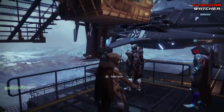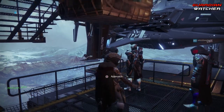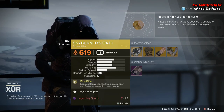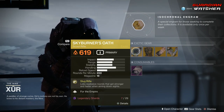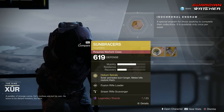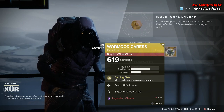Xur, what's up dude? Check out my moves man. Like always, we're going to start with the left-hand side. The weapon of the week is the Skyburner's Oath, which is an exotic scout rifle. Then we have the Dragon's Shadow for the Hunter, Sun Bracers for the Warlock, as well as the Worm God's Caress for the Titan.